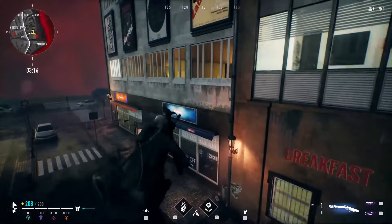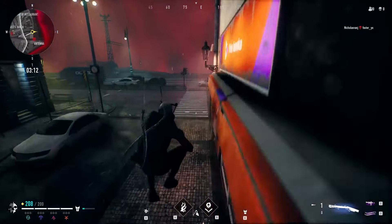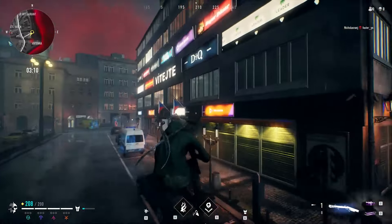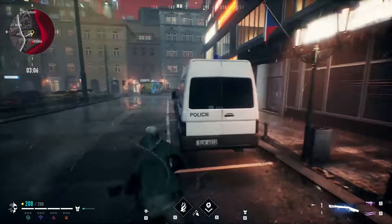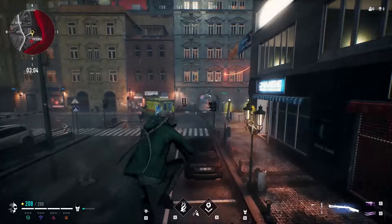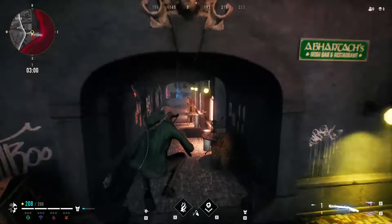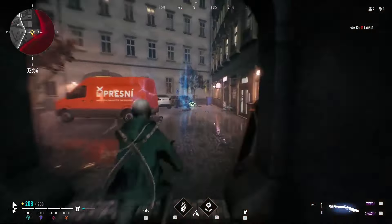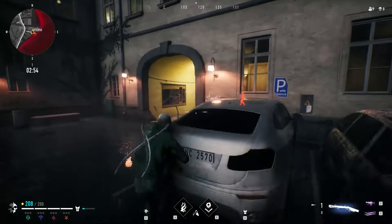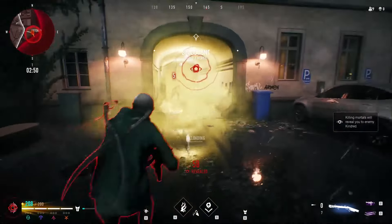There is a trick to move faster. Start sprinting, then at maximum speed crouch to begin sliding. Before the slide animation ends, execute a jump, then before you touch the ground crouch again — this loops the fast slide animation. If you keep the sprint button held down, you will move really fast. This is perfect for escaping a losing fight or reaching an enemy faster.